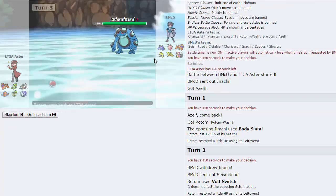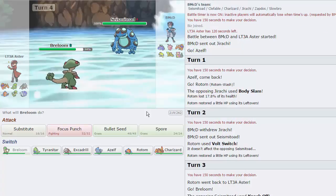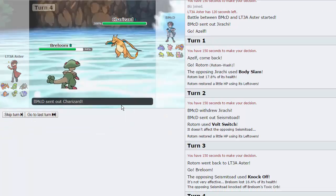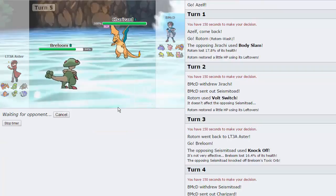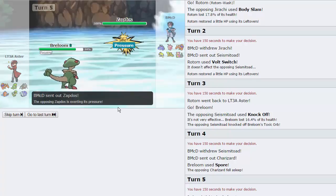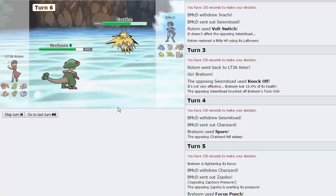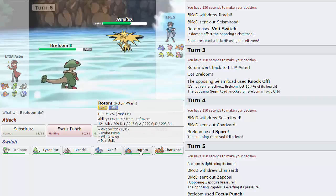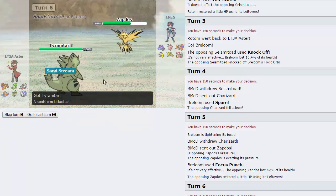He knocks off our Toxic Orb — that sucks. I'm just going to go for a Spore here. As he goes into Zard, cool, awesome. Now I get off a free Focus Punch. Why did you go for Knock? He swaps out into a Zapdos to take a Focus Punch — so this is going to hurt. That does 42% as you can see. We saw Pressure, which means we never have to worry about this thing Static-ing us. He's probably just going to go for Heat Wave here. I'm going to go into T-Tar — it covers pretty much any move he wants to go for. He does go for T-Bolt, does a little bit of damage.